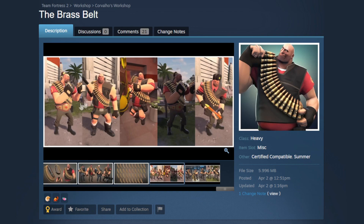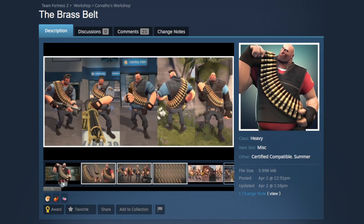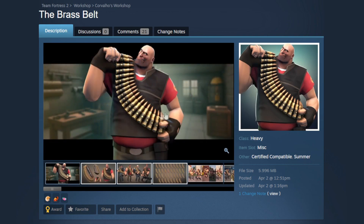I also think it looks really cool with the Heavyweight Champ belt — just brass on brass looks really cool. Pairing it with the Eviction Notice would look absolutely insane. It's not too bad with the Brass Beast either. Overall an insanely cool cosmetic — this is something we should have had a long time ago, just a better bullet belt for Heavy. This would be a perfect Mercenary grade item.